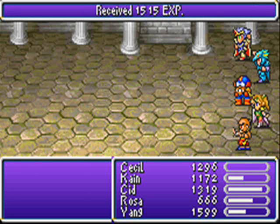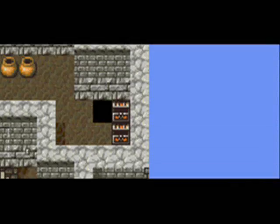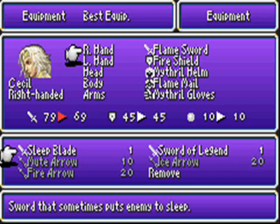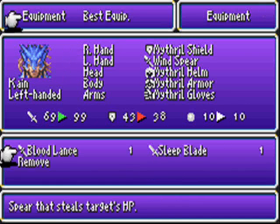But from this battle I get — wait for it — the Bloodlance! Which, as you might have guessed, is an item for Kain. Although I wonder... nope. Okay. Oh, he's left-handed? That's awesome.